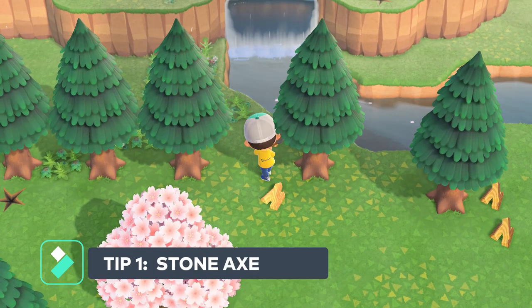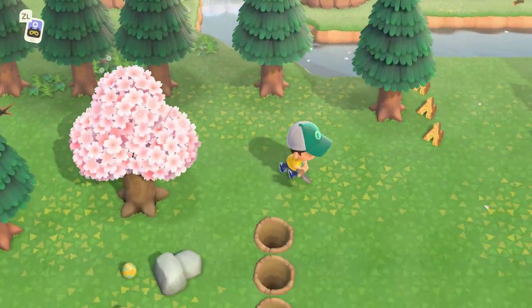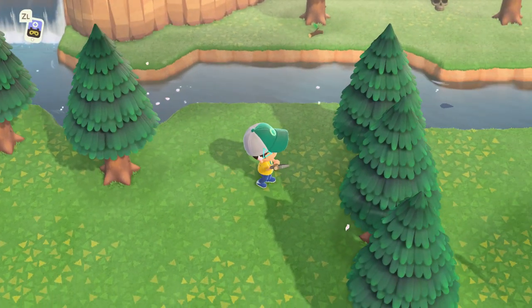Tip number one: keep a stone axe in your inventory when you're farming for wood. Using a stone axe will allow you to hit the tree three times, you'll get three chunks of wood, and you won't chop the tree down.